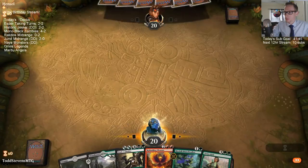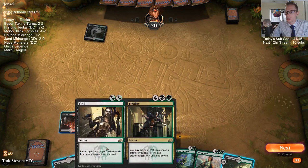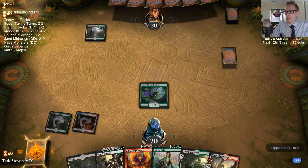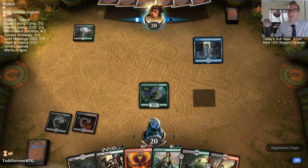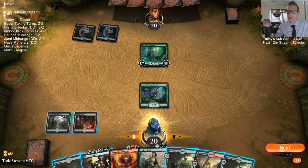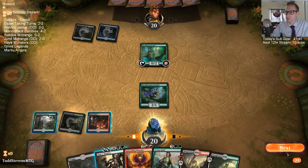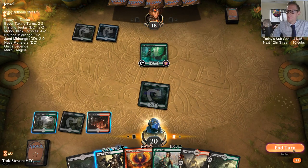Branch Walker finds us a red source for Phoenix. If we can curve out with this hand, it's going to be pretty strong — Phoenix into Vivian. Which plane do you want to go to next after Ravnica? I did like Tarkir a lot, really liked Khans of Tarkir. But last time we were on Tarkir they had fetch lands, and I don't want fetches with shock lands.